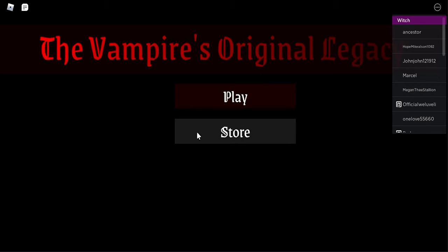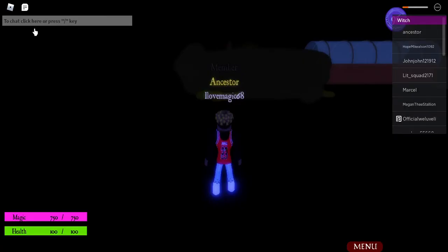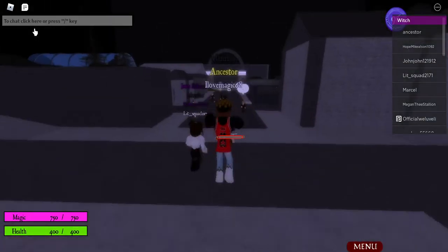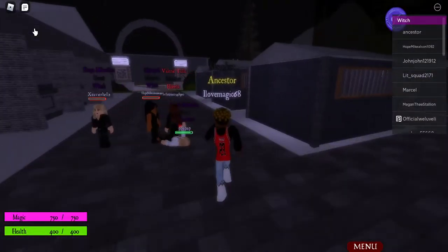Hey guys, welcome back to my channel. Today we are going to be doing the Ancestor Showcase. Basically, they are a house — they are basically dead witches that still have their powers and can still use their powers on the real world.